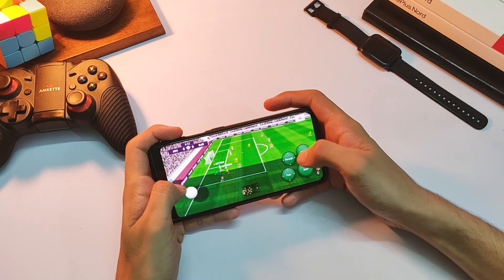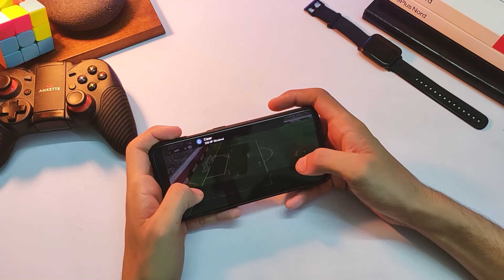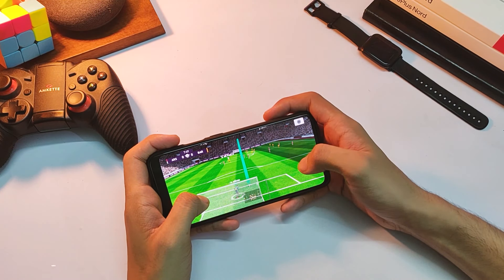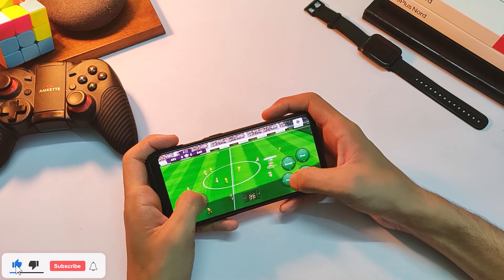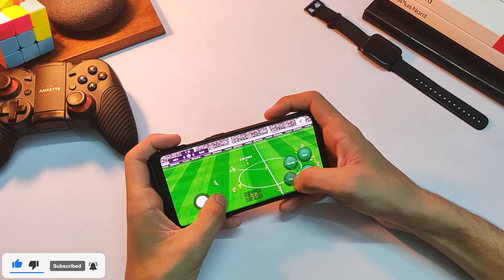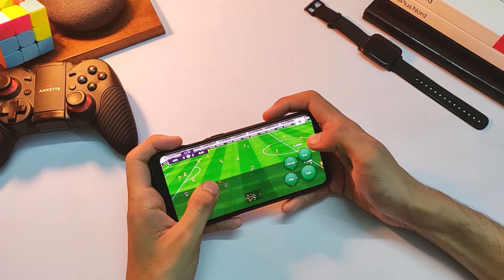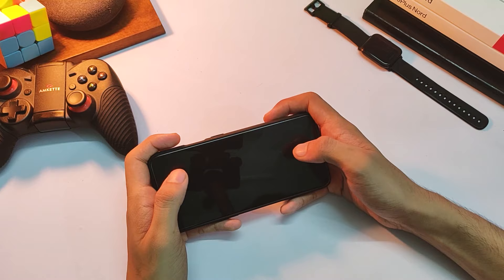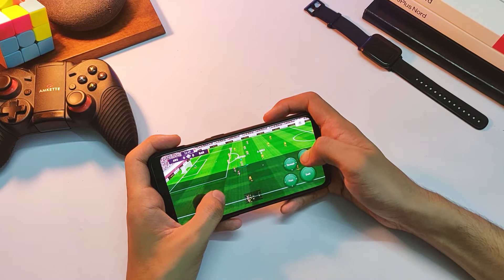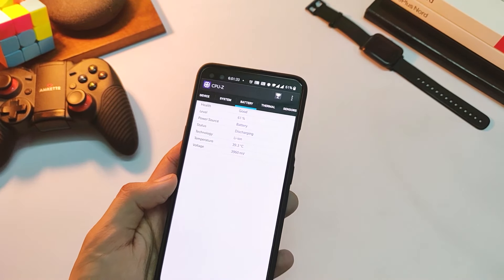Moving on to PES — some of you requested this one in the past. I've set the game to Very High graphics, so you can have an idea of how it runs on the OnePlus Nord. The game is quite optimized with no issues running on maximum graphics settings. After 15 minutes of gameplay, it was nice and smooth. The device didn't heat up much and handled everything quite easily. Battery temperature is around 41 degrees.